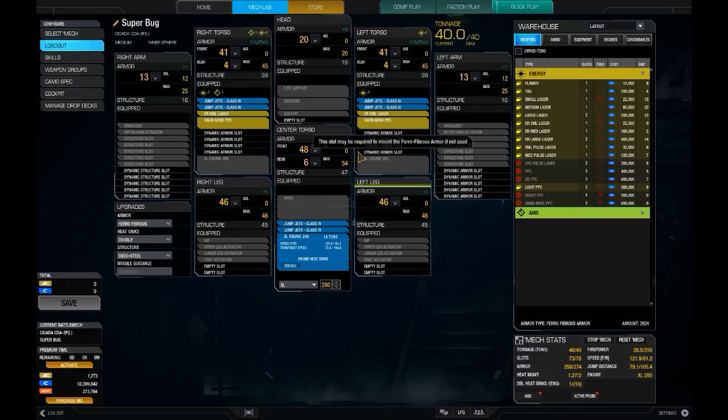The build runs six jump jets and an XL 280, same as before. I'd love to go to a light engine, but a 280 is already smaller than I usually like to run on a Cicada, and I just can't spare the weight to go to a light.